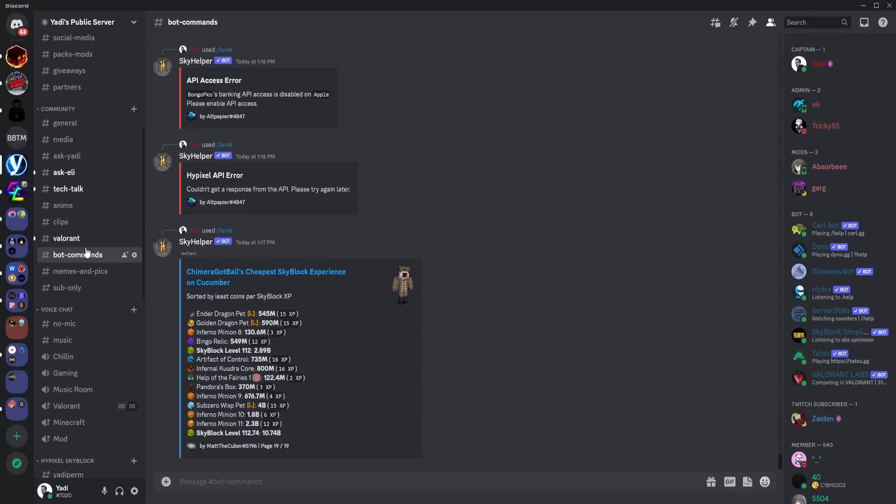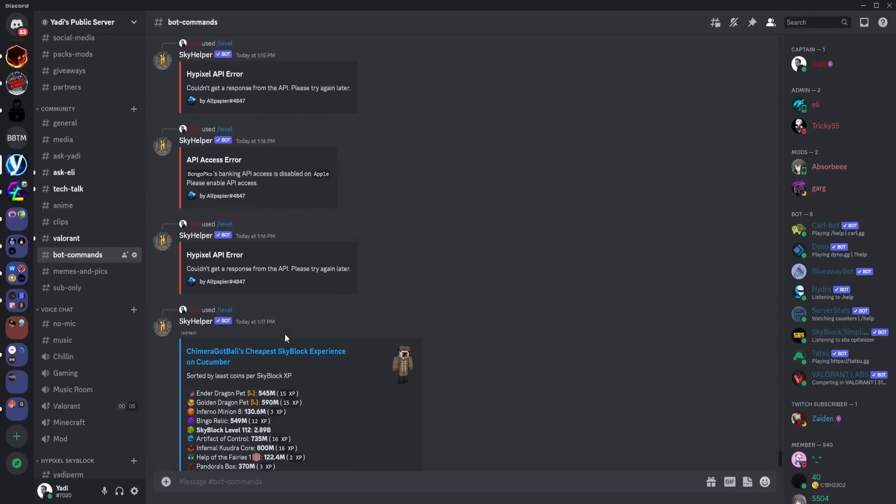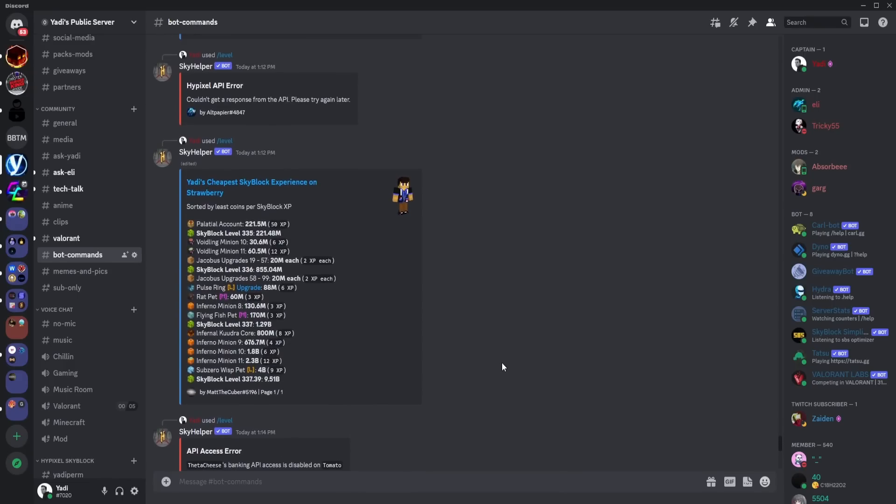After you have joined my Discord, locate bot commands and we're going to be using the Sky Helper bot. I had to go through so many people in just a random hub until I was able to find somebody that I could actually look at.